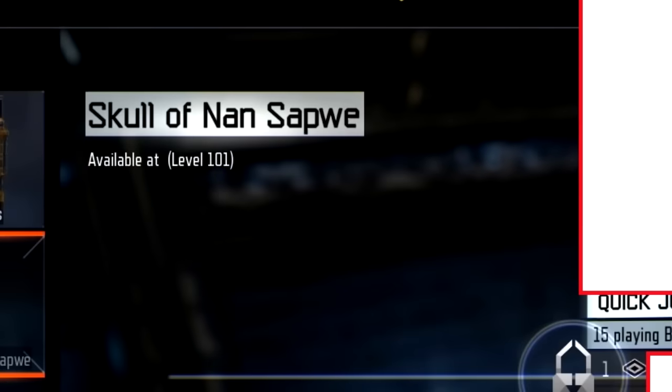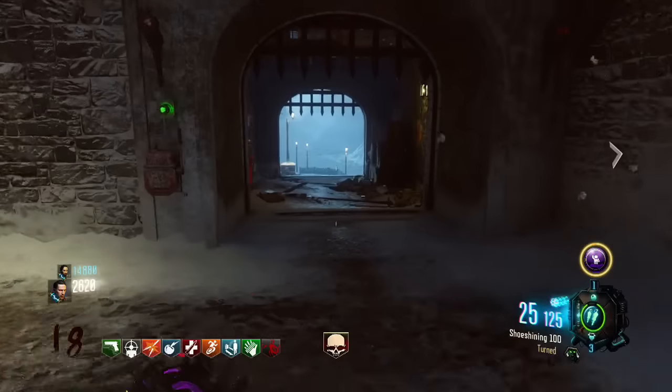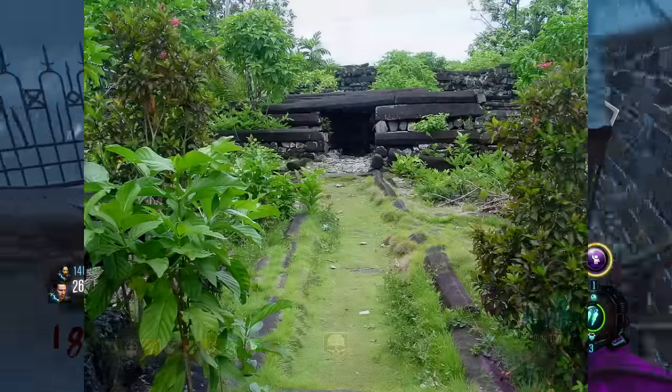This really just is text within the game — nothing's a hack or anything. But this is text that obviously shouldn't be there, because it's for DLC 2. We haven't seen the Skull of Nan Sapwe yet. It's not something in Zetsubou No Shima, it's not something we've seen before — it's a new thing within the game. You're also going to see an image of the thunder god itself.